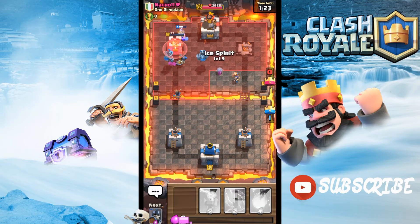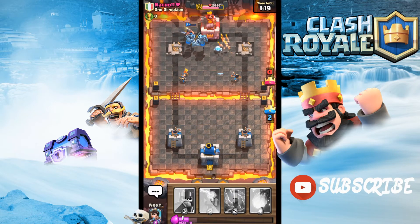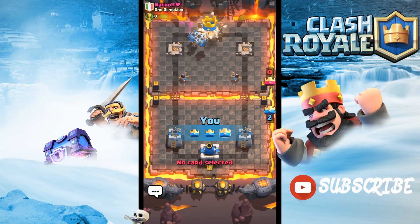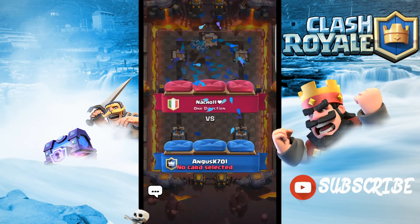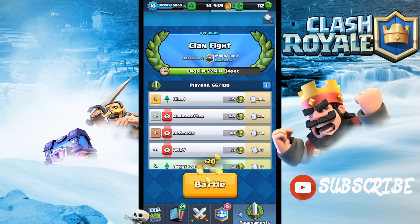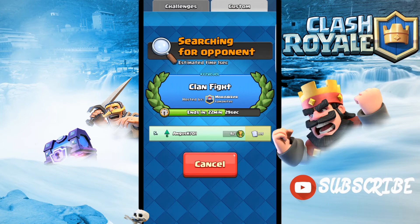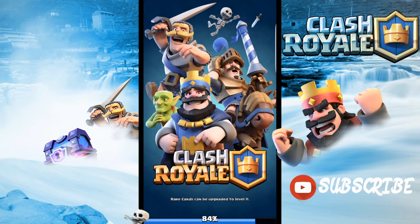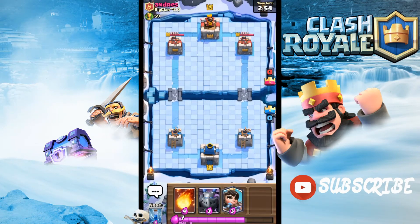This is gonna be the last game of the day. GG nacho. Let's hop into this last one. I'm still bummed out about the magical chest — I didn't want to get such bad cards. I think this game is rigged — it always gives me bad cards like Giant Skeleton. But I do think Giant Skeleton is actually coming back into the meta.